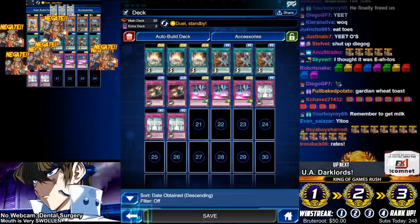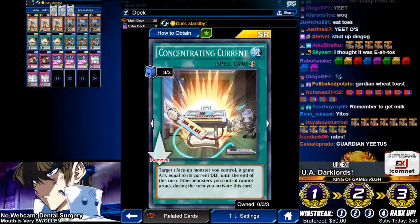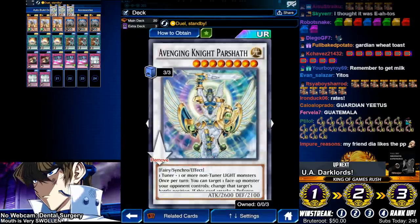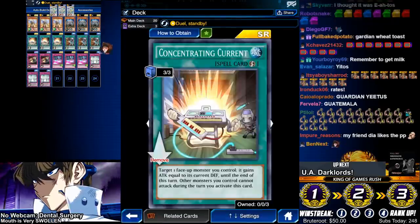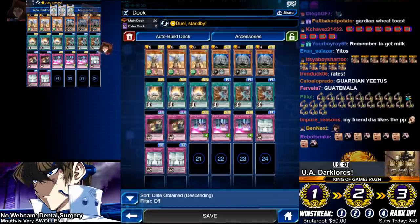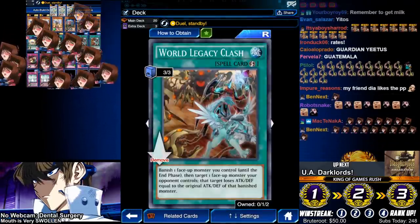You get Parshath out by negating something, and then you use Concentrating Current on your Parshath. Big shout out to the top global players of the KC Cup who use this deck — that's where we got the inspiration. You target a monster; it gains attack equal to its defense. So your Parshath becomes 4700 attack with piercing damage. This is also a great card to protect your Amano Awato — if they attack Amano Awato, it becomes 3100 attack, and your Yitos becomes 4500 attack.